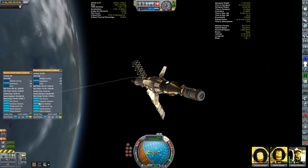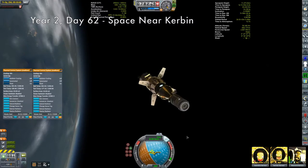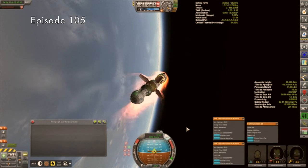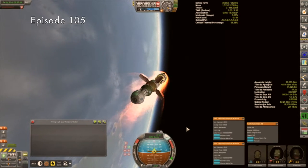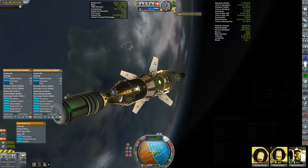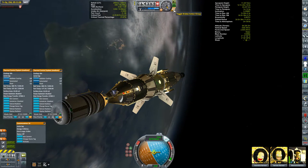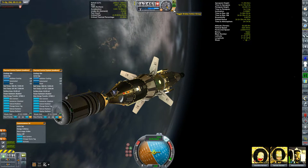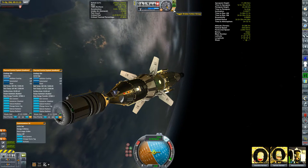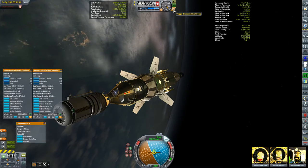Let's skip ahead a few hours to when these guys are getting ready to do their aerobraking pass. You might recall from a few episodes ago that the Korion 1 lost its air brakes during its aerobraking pass — I'd forgotten how fragile these things are. So this time I'm keeping my finger near the brake button, ready to retract the air brakes should they get too hot, paying careful attention to the critical temperature given by Kerbal Engineer.